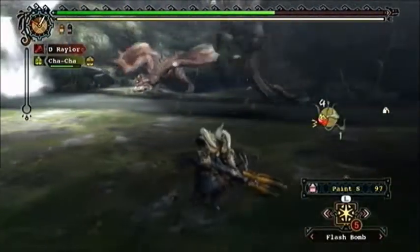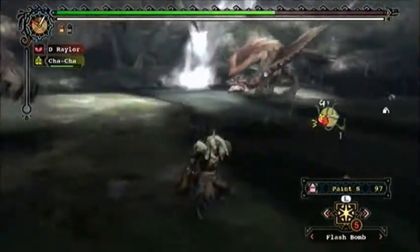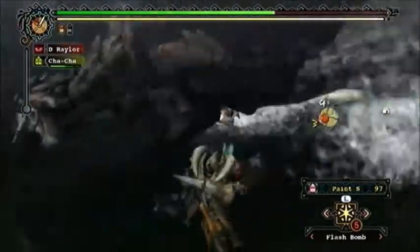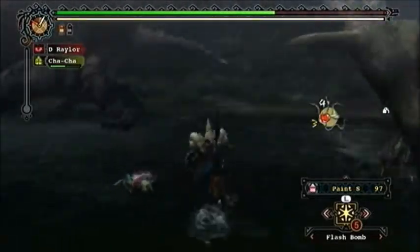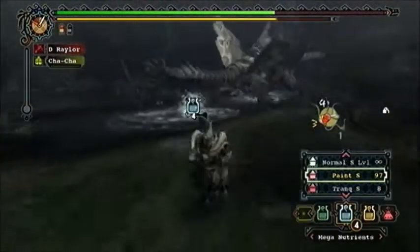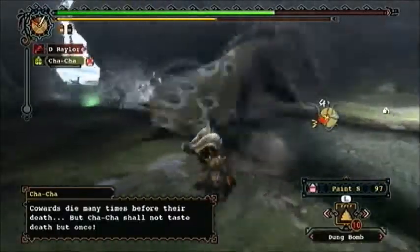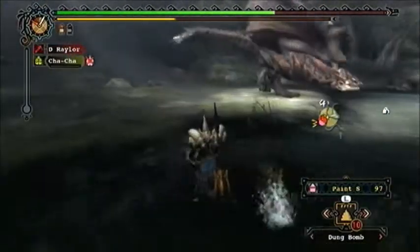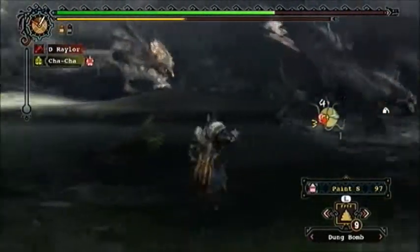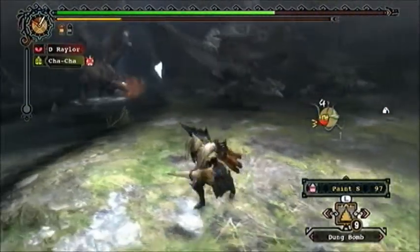With Rathian it's much more difficult than Rathalos to keep my Pierce Shots in those ideal ranges. A lot of the times when I go for headshots on Rathian, the best I can really pull on Pierce One Shots is two hits on the head and one hit on the neck — that's about as good as it gets. Whereas with Rathalos, there are a couple moments where I'm almost certain I'm getting all three hits on the head. Even though Rathian takes a little more damage in percentage terms, since she's smaller it's a little more difficult to pull off those really good Pierce hits.